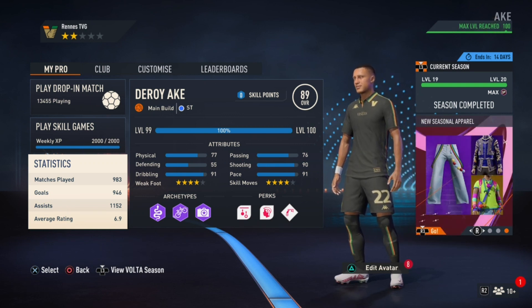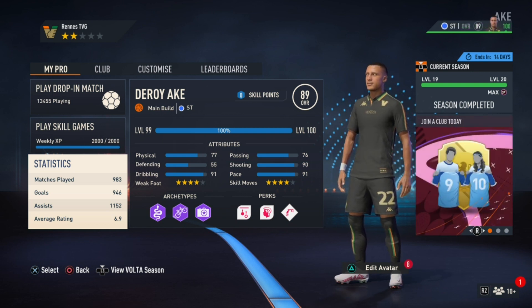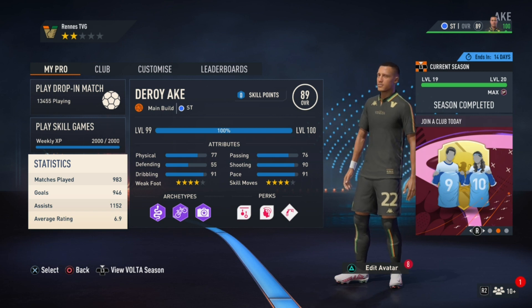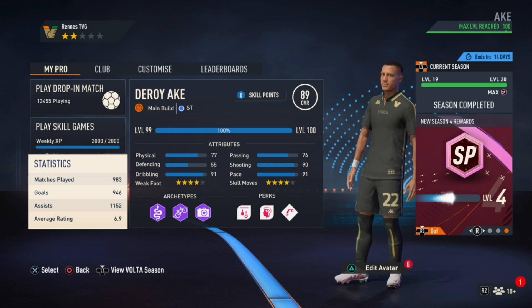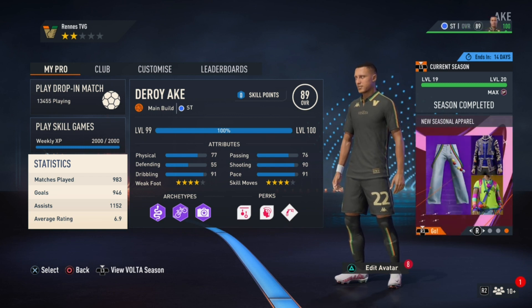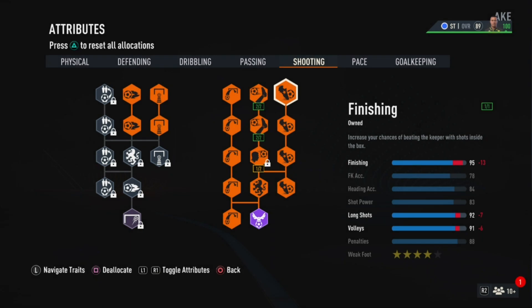We're going to get straight to the video and start with attributes. Attributes are a very important factor if you guys want to be better finishers. I'm going to show you the important attributes that will help you improve your finishing and score more goals. The first attribute is definitely finishing — it's probably the most important attribute if you guys want to be better goal scorers.